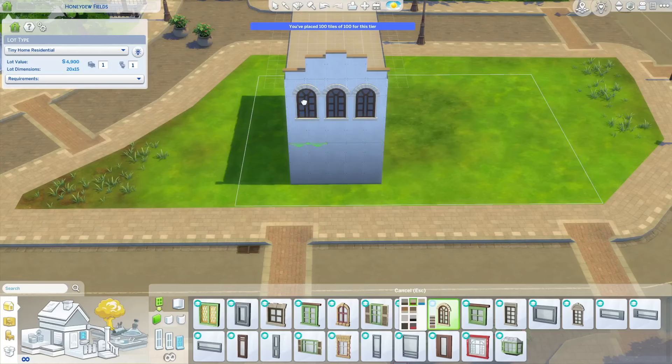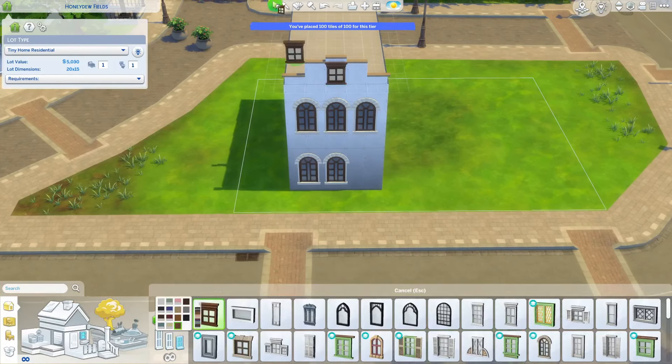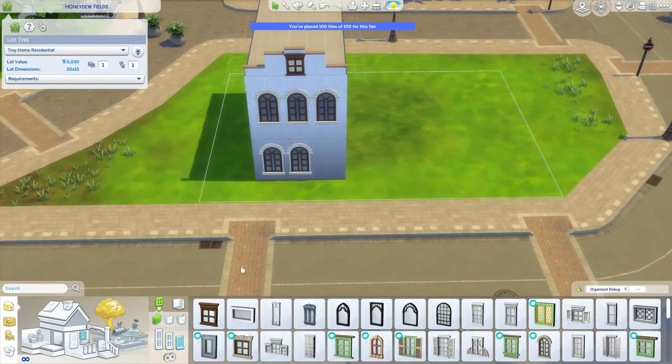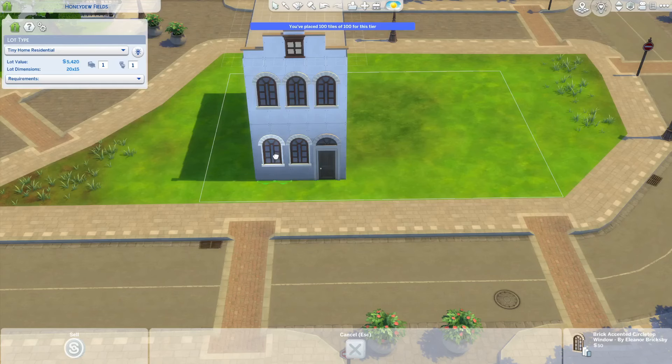What I'm doing today is a pack-restricted build, using only Discover University and the base game. I'm building in Brightchester on this lot called Honeydew Fields, and my goal is to rebuild some of the townhouses that you see in the background of this world, so I used them as a reference.